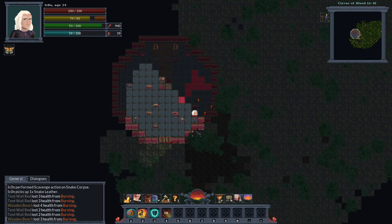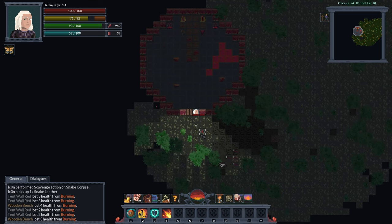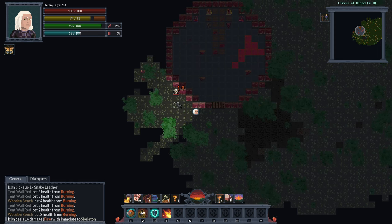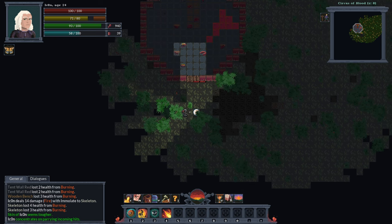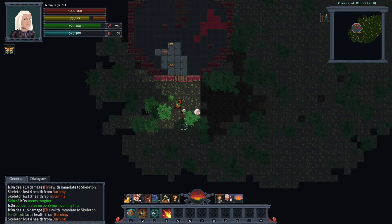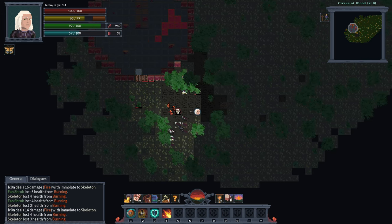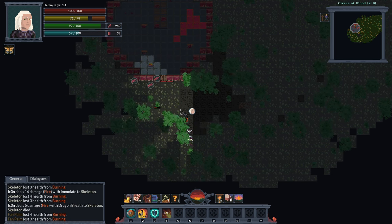I can now go for blood extraction, I guess, because I got so many spare containers. What is this place? There are so many undead here — what happened at this place? I'll definitely be pilfering the world a little bit more, increasing my skills like that.